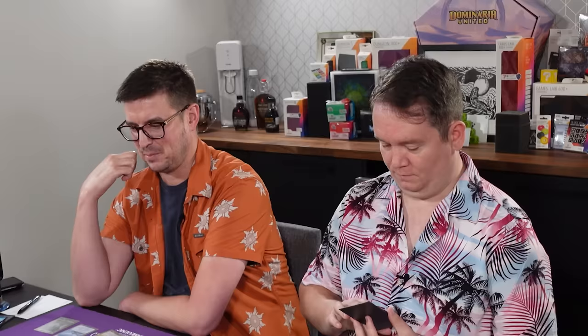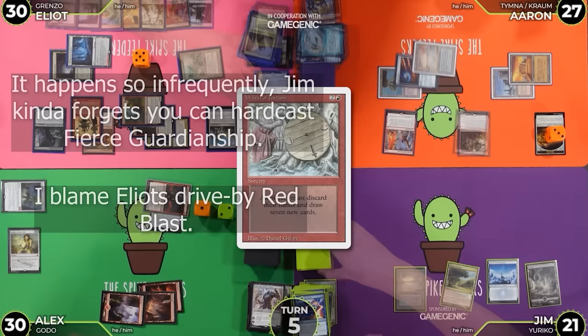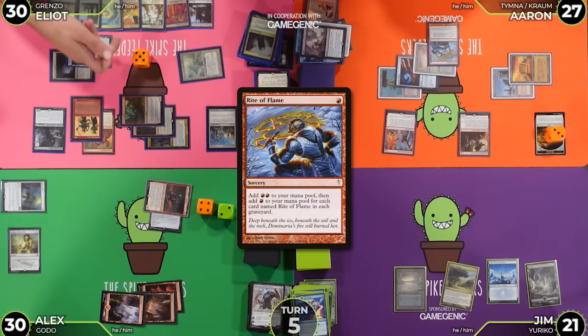I will cast Rite of Flame one more time, exiling 3 cards. Deflecting Swamp? I asked the same question. This isn't my Skirk Prospector — I can't dual cast or Mage it. That's funny. I have 5 black. And then I'm going to cast Brain Freeze that I finally drew.